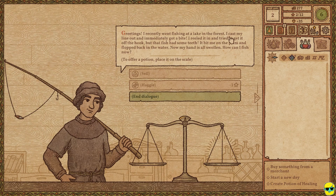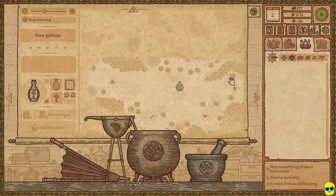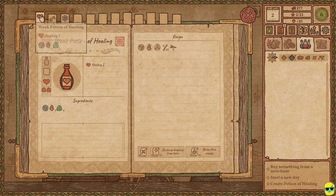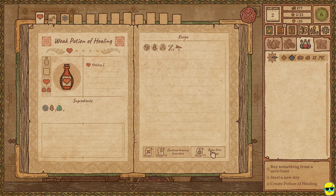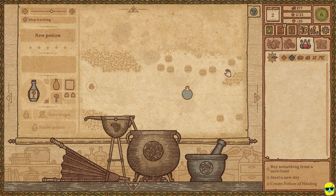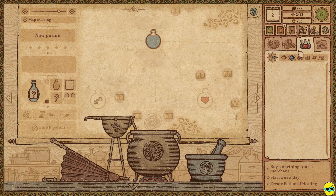A customer says he went fishing, got bitten by a fish on the palm, and now his hand is swollen. So he wants a healing potion. I could just click on this, go into my recipe book, click on the weak potion of healing, and brew it immediately as a level one potion. However, I want to try to get a high level healing potion.